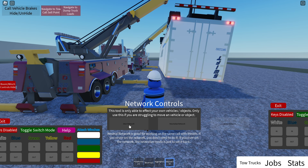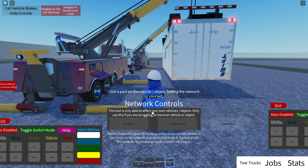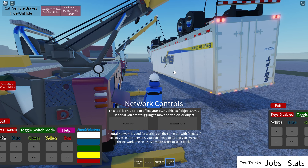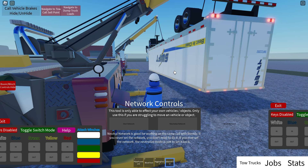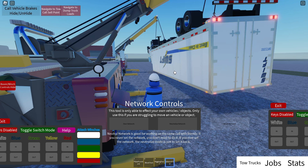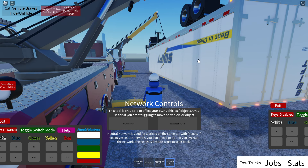If you use this mode here — the own network — and you click the vehicle, the physics are just permanently set to you. No other player in the server is going to be able to interact with it smoothly, whatever you actually set.